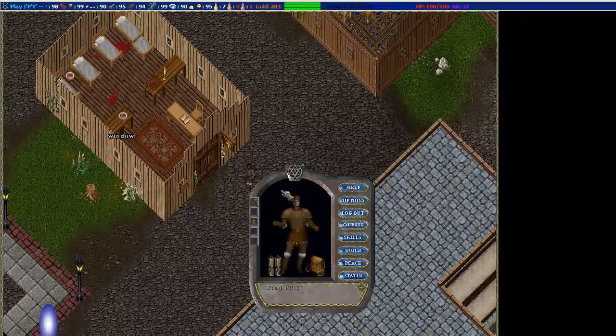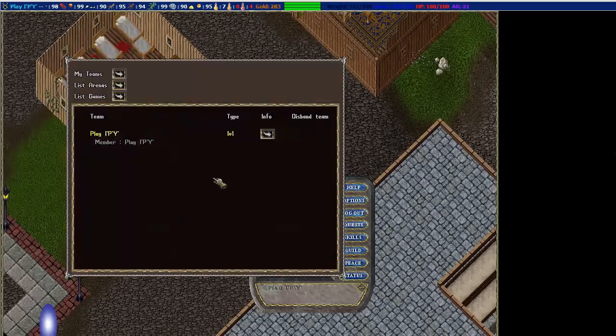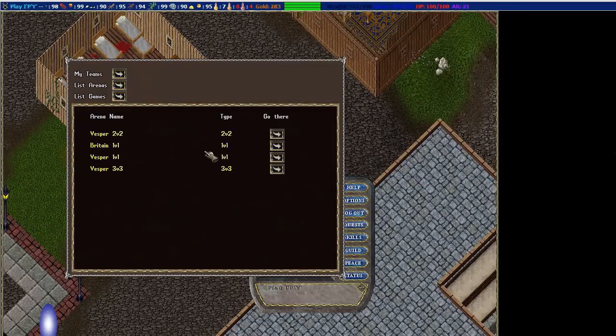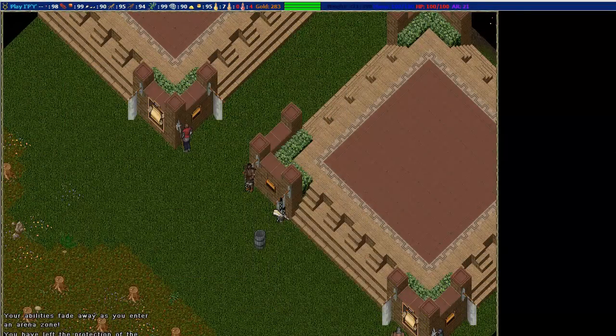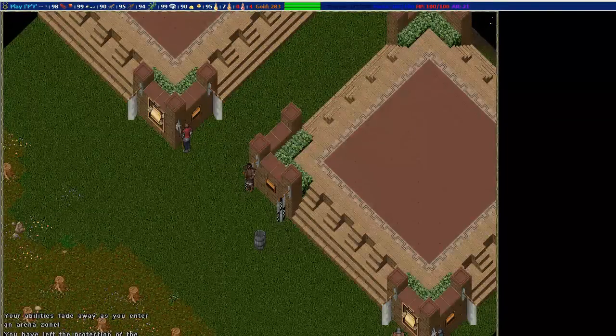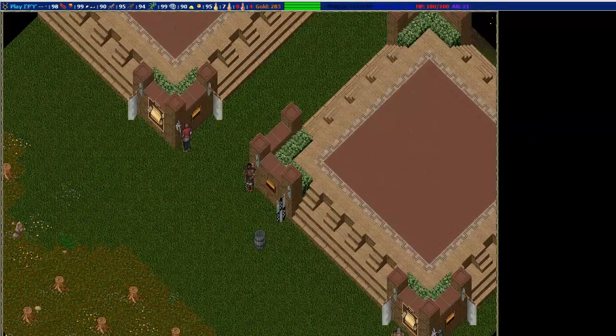To get to the arenas, you can only use this in town, in one of your houses, or a house that you're friended in. Go to Quests, go to your Arenas, List Arenas, and then pick one. It's like casting Recall - you can use it with any character though, you don't need Magery or anything.